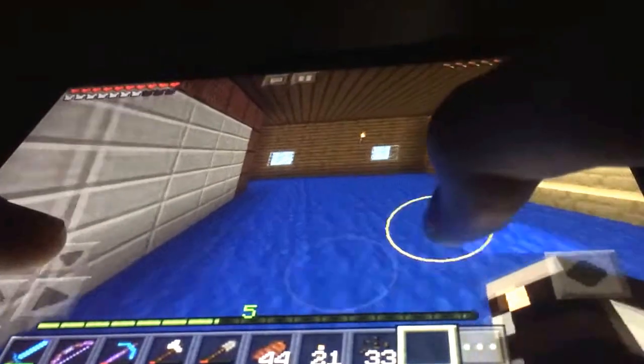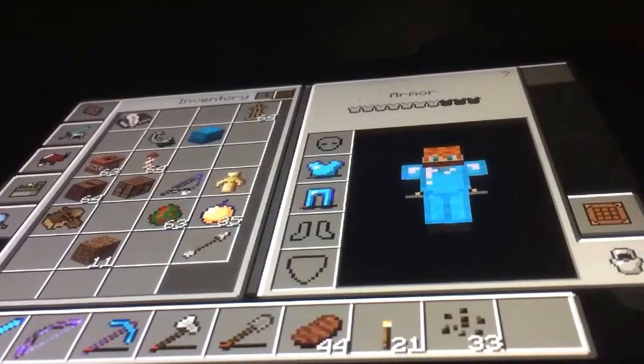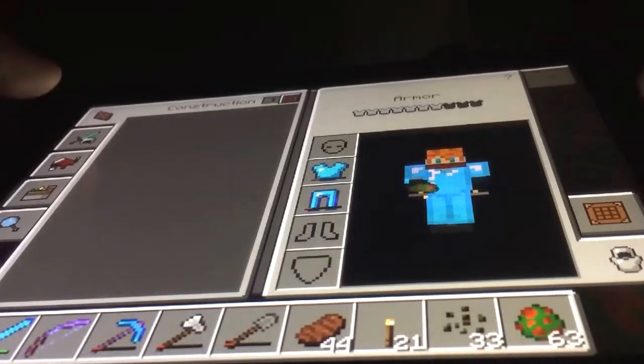I'm gonna be showing you how you can get your own bird. The only way you can find them is in the jungle biomes. So if you don't have a jungle biome nearby, you need a spawn egg.